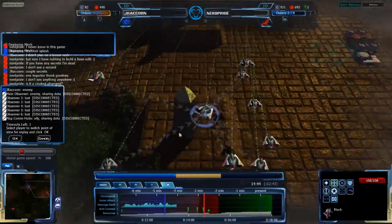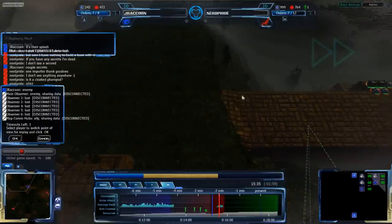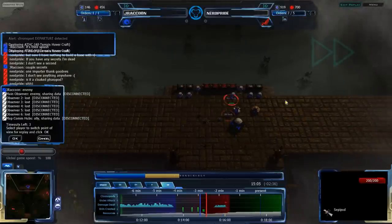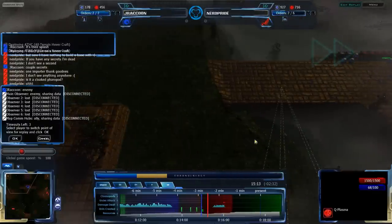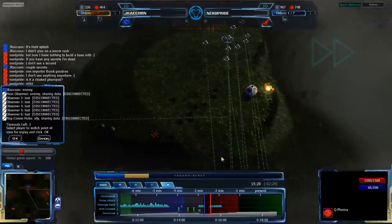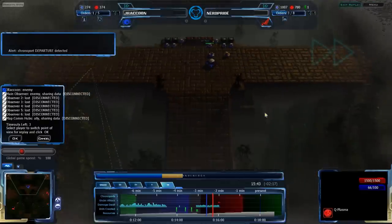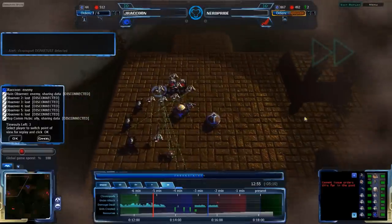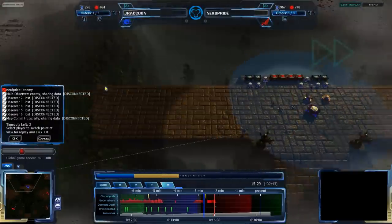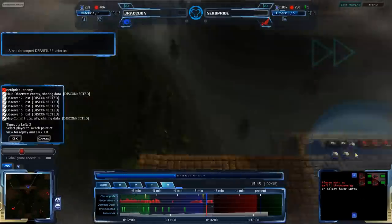NerdPride is not scouting especially well. He is going to find one of the secret bases — the center base. Always, always scout near bases and near where there are crates. The second rule: always scout in between where there are crates. Prioritize known bases first, then prioritize areas that are just as far in between the bases as possible, and then check around everywhere else that's remaining. NerdPride is not scouting particularly efficiently and is not seeing this chronoport happening.